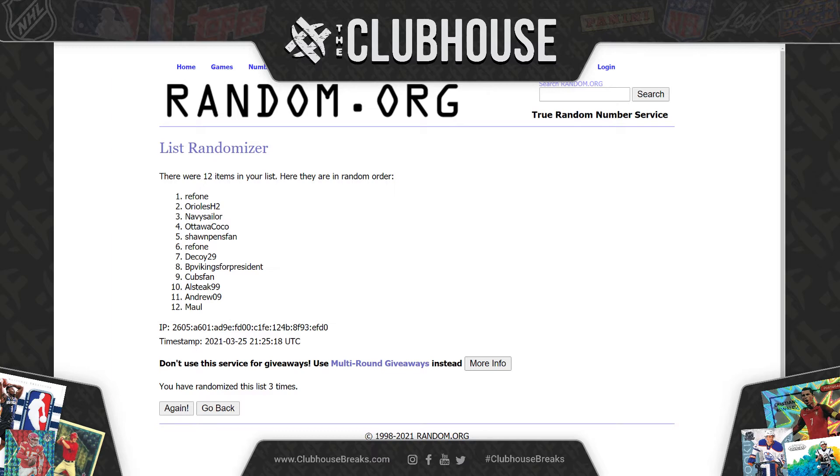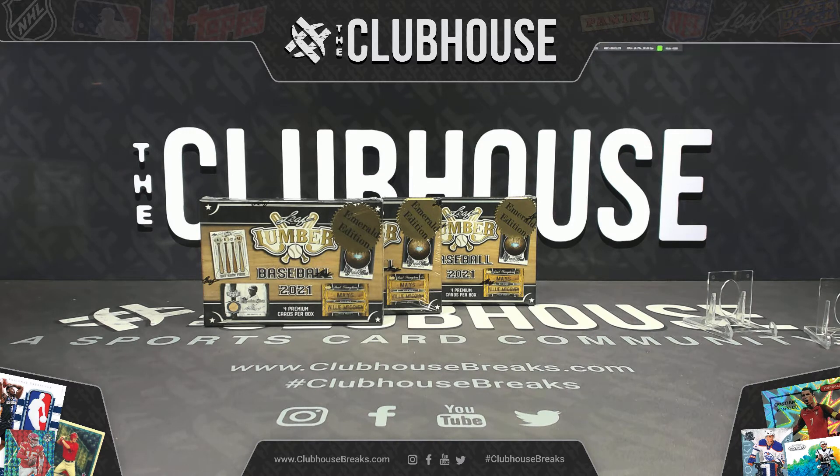Heads up — I have two more boxes of Emerald. Once we finish basketball, eight spots, same way, but those last two are all I've got of Emerald. Regular hobby releases tomorrow, guys. This was so freaking hard to get. We have the case that's up right now in our pre-sale section, and one more — that's it. When it's gone, it's gone. We'll have a bonus break, eight spots — first eight people are in. And there's only two cases of regular hobby tomorrow.